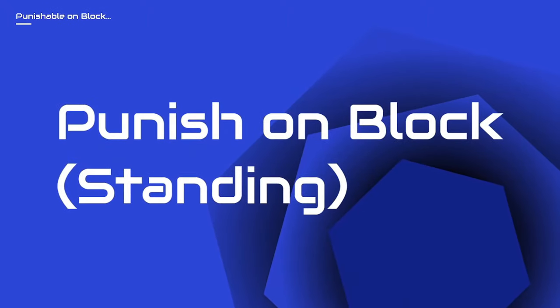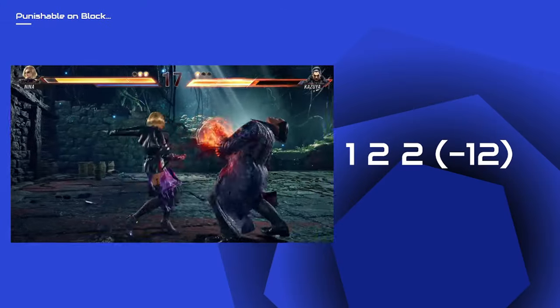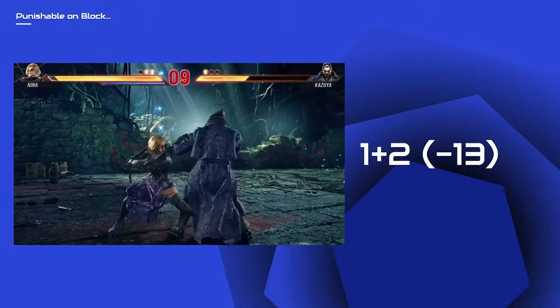Next we move on to punish on block standing, or punish from neutral stance. For Nina, 14 frames to 12 frames — she can just use her 12-frame punisher.